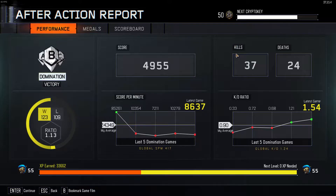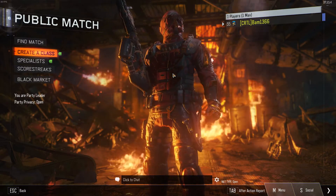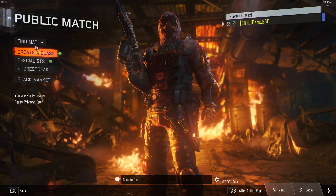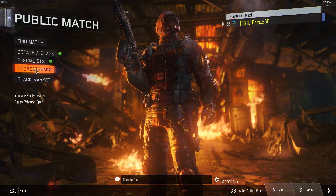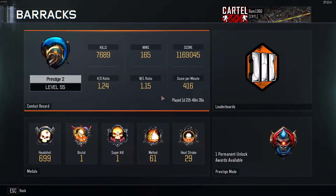We also have 50 crypto keys and I'm gonna open five cases for you guys today too. So we're gonna prestige and get my perm unlocks, and then definitely go open some cases. So we'll get right into this - barracks, prestige 2.